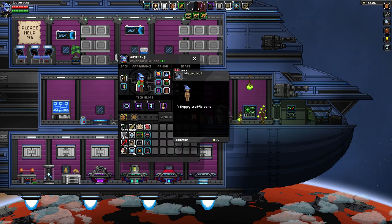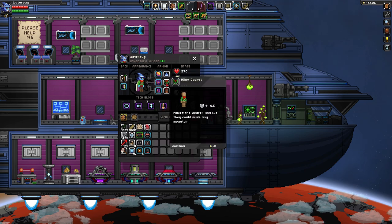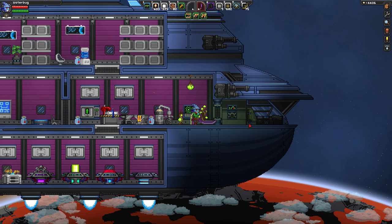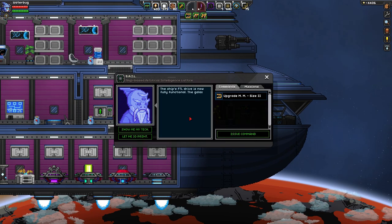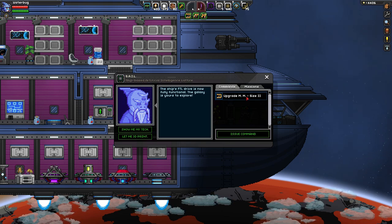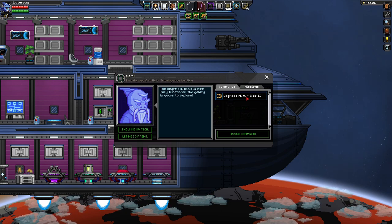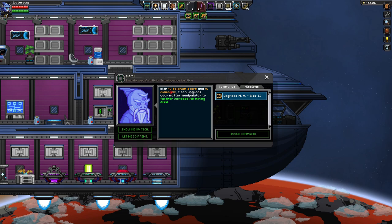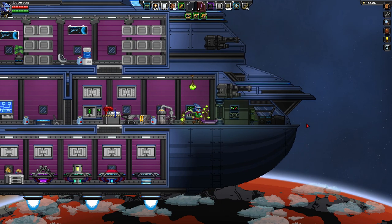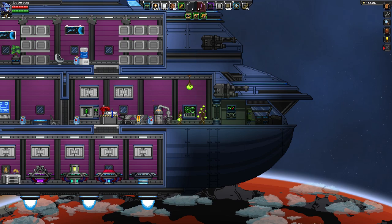He also sold me a wizard hat, so I have a nice new costume. There's a command to upgrade the matter manipulator once more to size two, and I need ten solarium stars. I found solarium on the dead planet, and I'm hoping once we get to some mining we can find some on these planets.